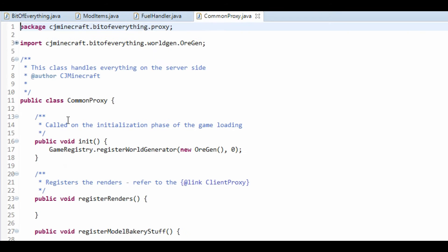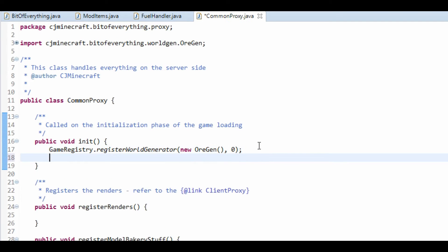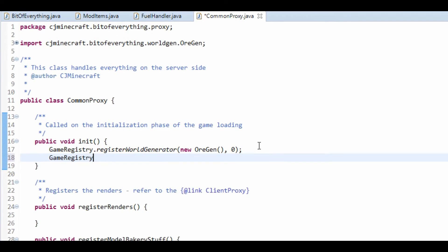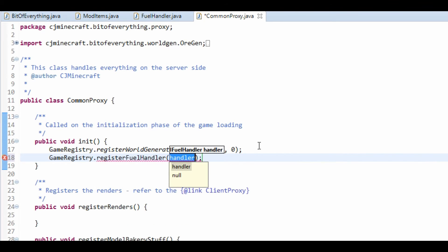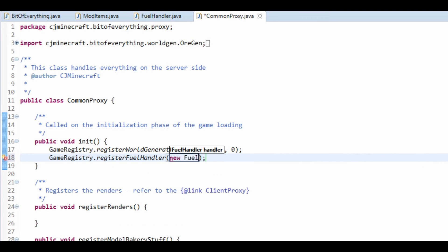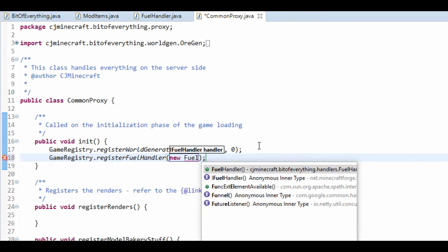What we're going to do is head over to the common proxy. And in it, we're going to do a gameRegistry.registerFuelHandler, and it's just a new FuelHandler.